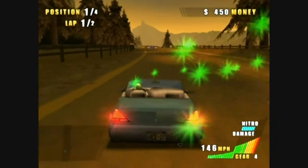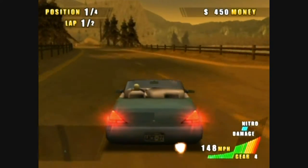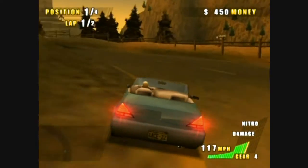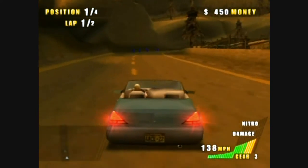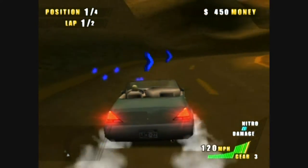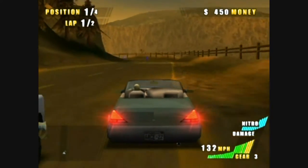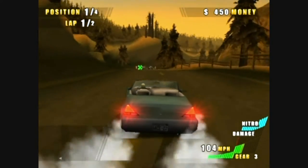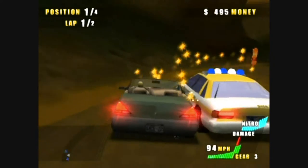In the main game, on each track you've got these different pick-ups. You've got green spanners, blue chevrons, and money signs. The green spanners will repair your car to a certain extent. The chevrons will fill up your nitro meter to a certain extent. And the money signs will obviously give you money. The red money signs are worth more than the orange ones, and the orange ones are worth more than the yellow ones.